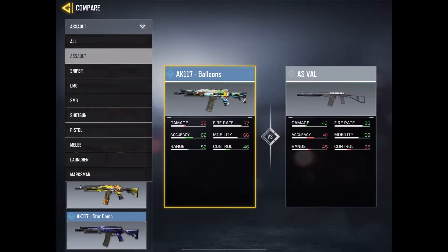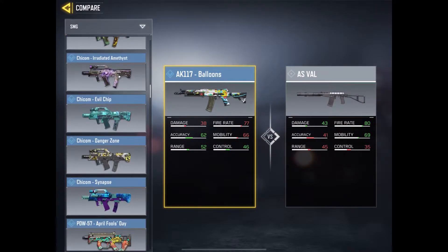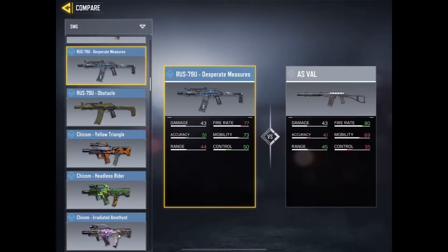The AS VAL has a very similar feel to an SMG — a submachine gun. The RUS has a fire rate only three less, the damage is exactly the same, and it beats the AS VAL in accuracy, mobility, and control. The range is only losing by one.